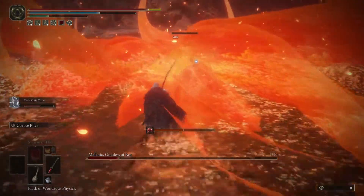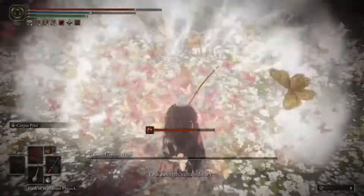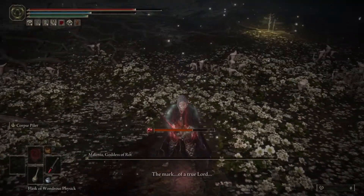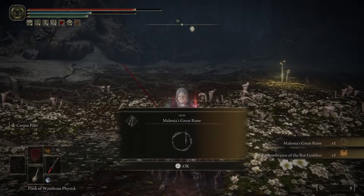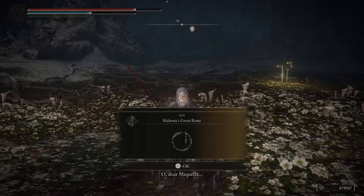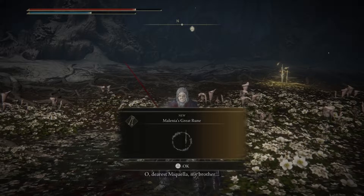So I used Rivers of Blood. I tried using Swarm of Flies before, it just didn't work. But look, you see how fast we did it? Every time when she goes down to that squat, Black Knife Tiche gets in there, throws the thing, destroys her health, and you go in there with Rivers of Blood katana and keep pressing L2 so it does the whole combo. It should kill her fast. I was so surprised when I did it. But yeah, that's how you kill Malenia.